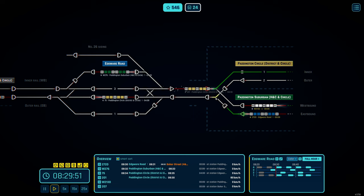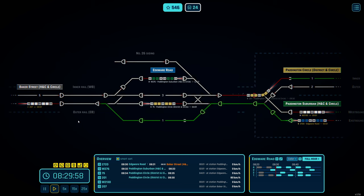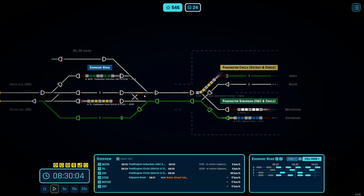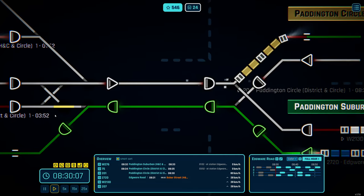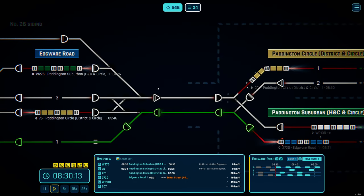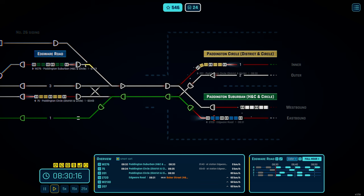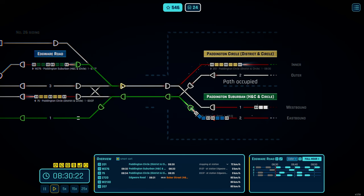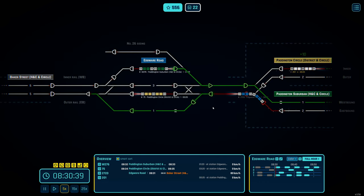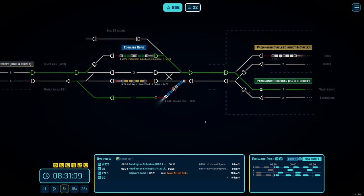I suppose I can get this signaled to Baker Street — that's occupied so I can't. This district line terminated here, this train 75 is not going for quite a while, so I can technically route this one over. That one's still occupying this track. We can add a little bit of speed since we're in that portion where we can afford a little more time passing.